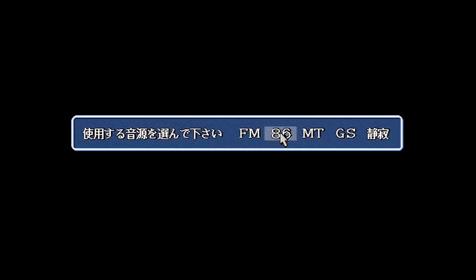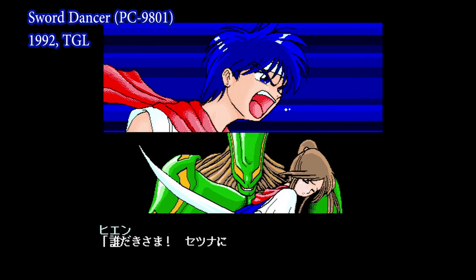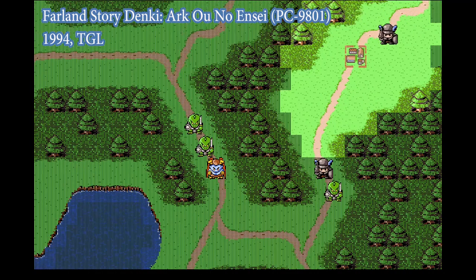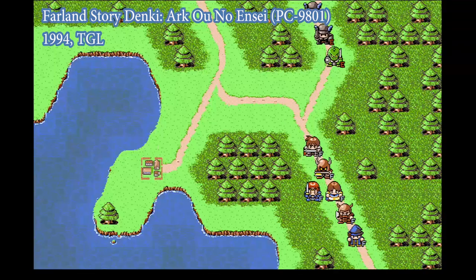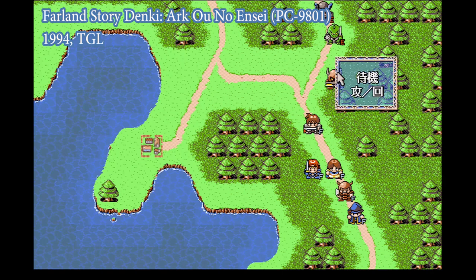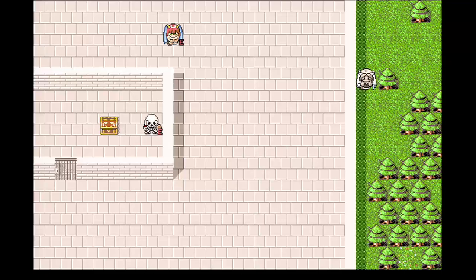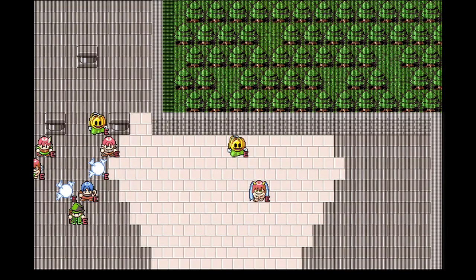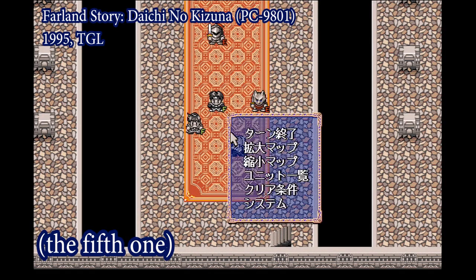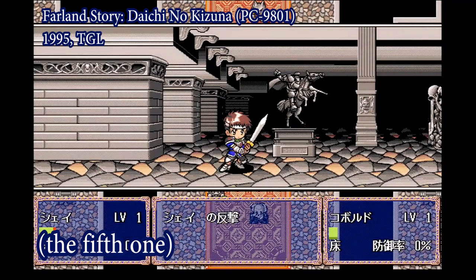The music in the first Farland game is pretty decent by PC-98 standards overall, and sounds pretty similar to other TGL games released around the same time — decently pleasant, but nowhere near the standards of companies like Nihon Falcom. However, starting with the second game, there's a huge jump in quality, with much more interesting compositions and more pleasant sounds. Another thing that holds the first game's soundtrack back is that the music changes during the enemy turns, meaning it's constantly switching between two different tracks. From the second game on, the same stage music stays on through both the player and enemy turns, allowing for longer tracks heard in their entirety.